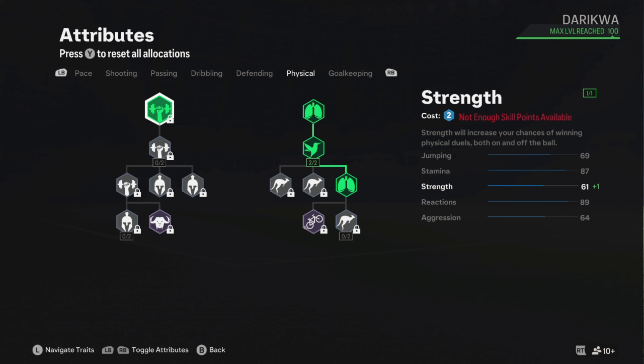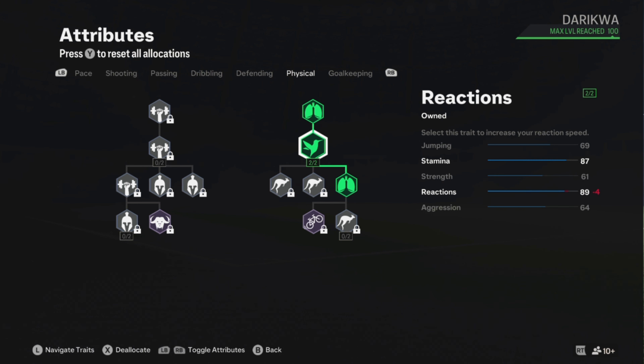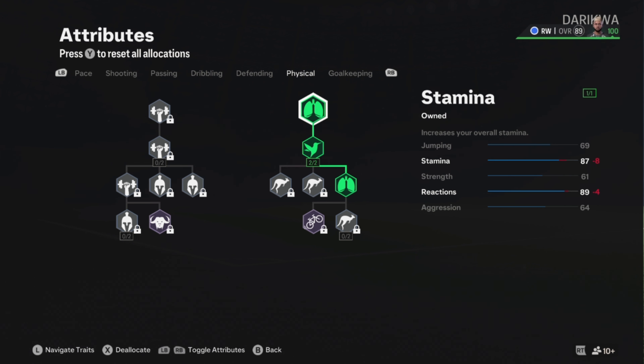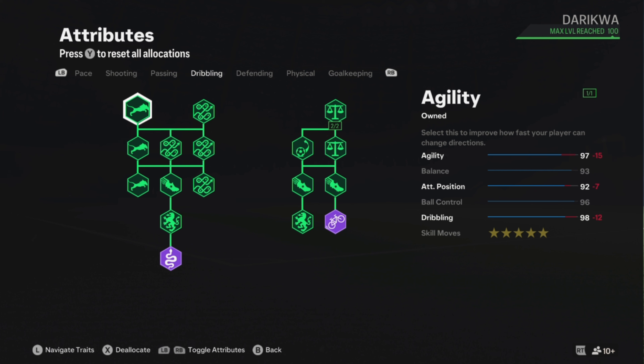Obviously nothing on defending. On physical, you only really need these popped on here — make sure you get the reaction so you double click there, that's quite important. Just a little boost on stamina as well. As a winger, you're up and down all the time, whether you're RAM, LAM, right mid, or left mid. You do a lot of running, and with the pitch getting stretched with LBs you do a lot of sprinting, so you need the stamina up to sprint for longer.